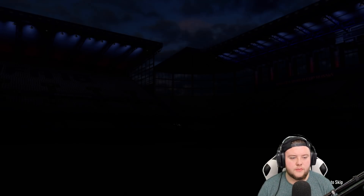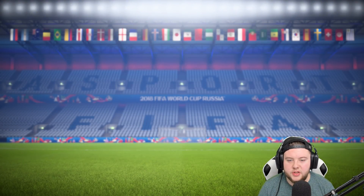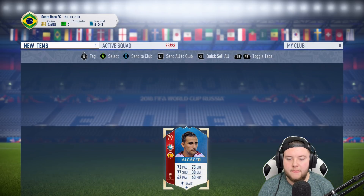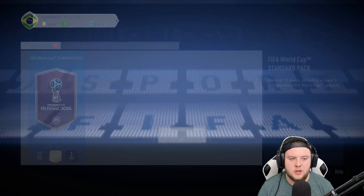Give me one good player, give me one. Go on, give me a board in the last one. Oh my days, four of them all non-boards — are you trying to kill my soul, EA? Alcacer. Okay, this pack was the one I was most excited for. We get 12 gold items, one rare — so potentially a board drop. If it's not, I might actually cry.